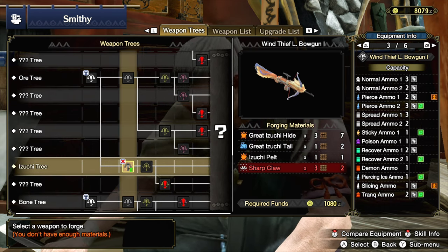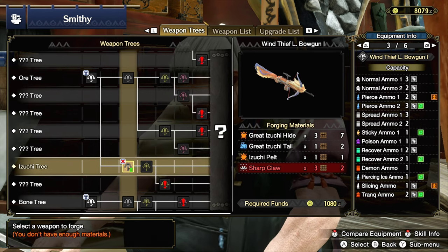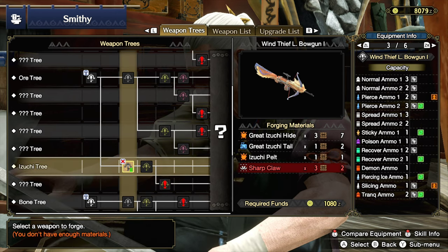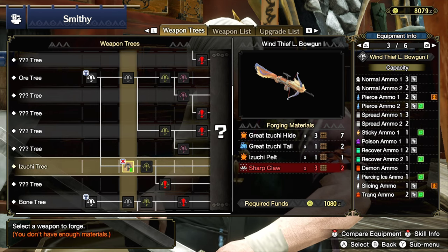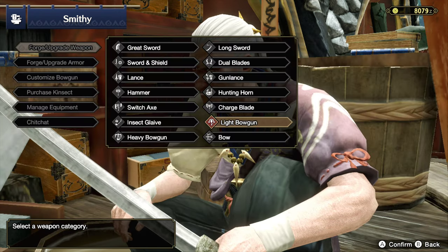The thing about light bowguns is they typically don't have as much capacity overall — I think they have more ammo types sometimes than heavy bowguns, but mostly just less capacity. It can be upgraded using certain perks, but we're not really worried about that. The piercing shot is definitely what I want. Normal ammo, and sticky ammo isn't really that important right now. So yeah, we're just going to go chill on the piercing shots. Let's go see what we can craft.